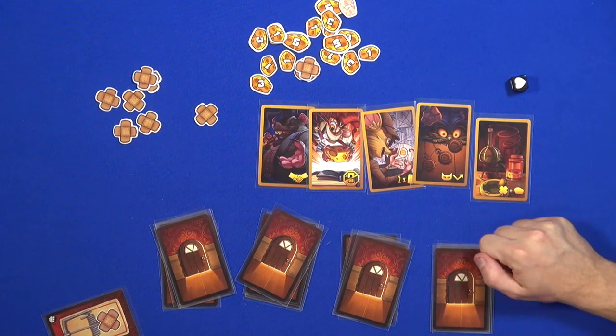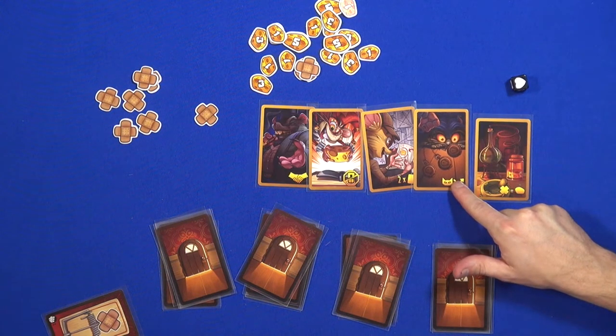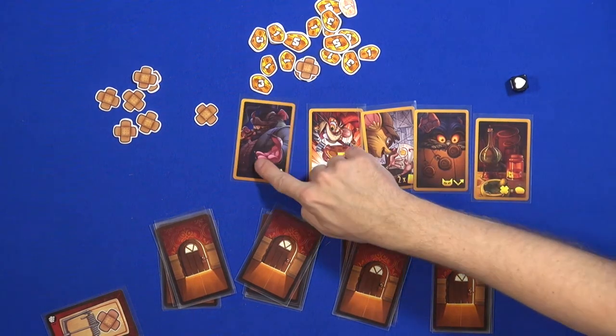With multiple interactions possible, it becomes more than a family game — it's more for gamers. And there are also role cards: everyone gets a special ability they can use. For example, the hypnotist — if someone sends the cat on you, you can flip that card and redirect the cat.